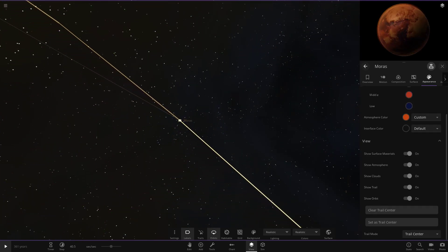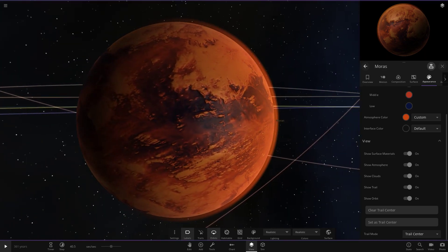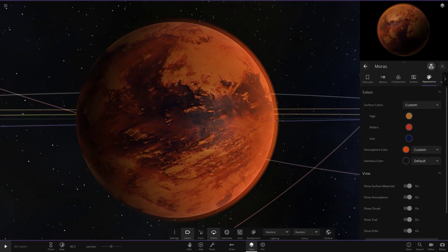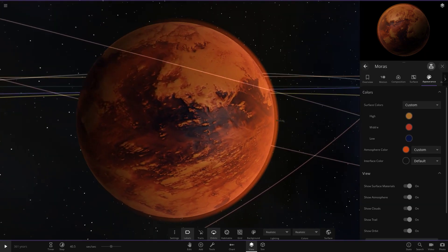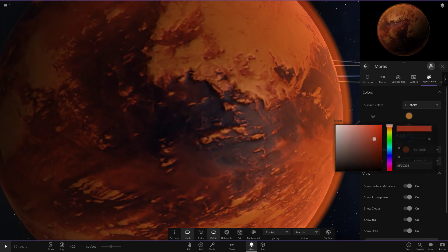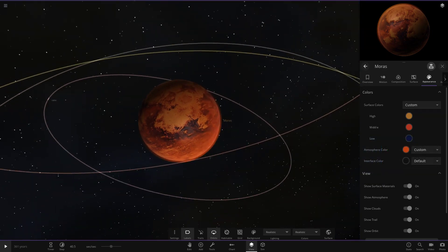Next object is Morass — quite a good name. It looks almost like Titan, Saturn's moon, and it actually looks really nice — a really cool desert-looking world. I really like the atmosphere color with the dark blue blending amazingly with the orange. That color blending is really nice, very cool indeed.